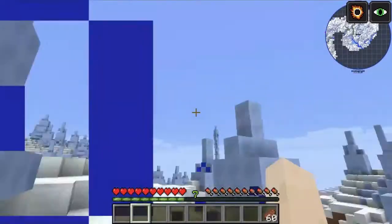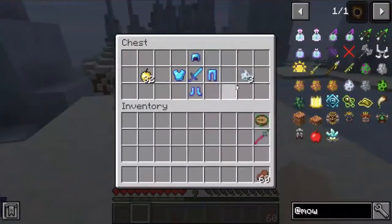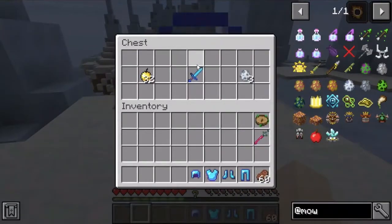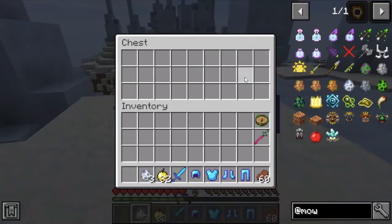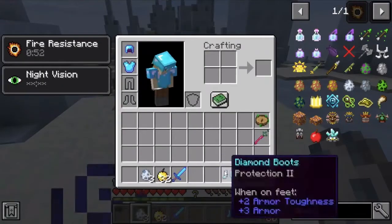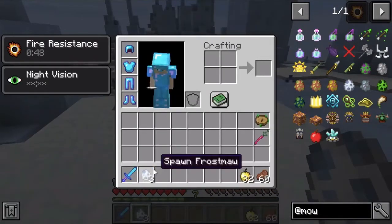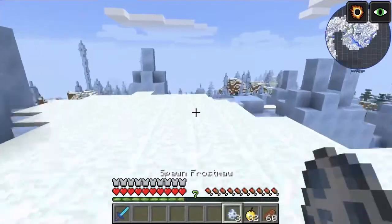Last up we have the Frost Maw — I'm not going through the Lantern as mentioned. You're going to need enchanted diamond armor and some healing. I'll be using the spawn eggs to get it in. It spawns in every arctic biome, including modded ones.